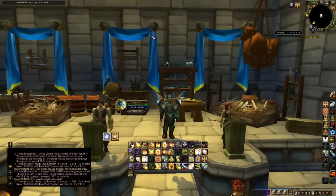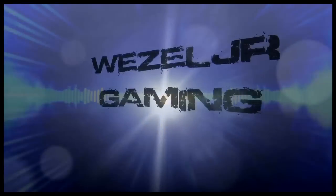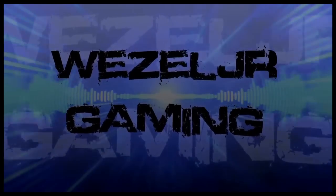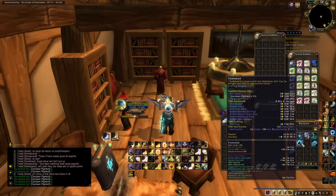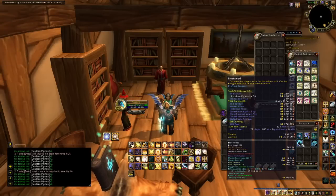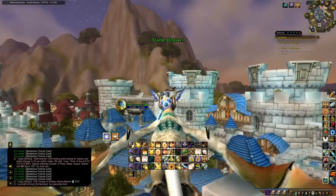Hi guys and girls of World of Warcraft. Today I'm gonna give you a macro that links the 5,000 gold vendor card right into trade chat, giving you increased sales on the fortune card. You're gonna want to pre-make a lot of fortune cards so that way you have them on hand, because the moment you hit this link, not only are people going to be buying off the auction house, you're gonna have people whispering you asking to buy them in bulk.